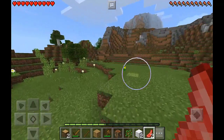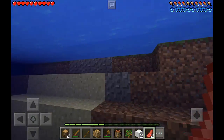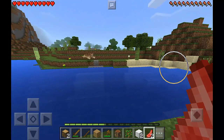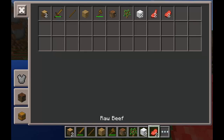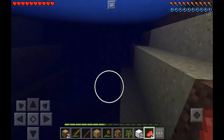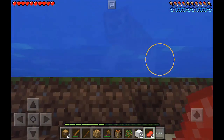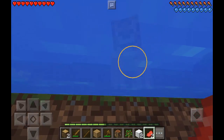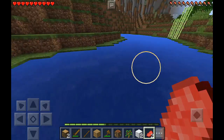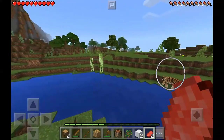Oh my goodness, he's running — he's after me! Let's go to the water, I think he cannot go here. Let's see — yeah, he can now. Where's the meat? I need the raw beef. Can I tame you using raw beef? I'm not really sure. Oh my goodness, look at that — he's attacking me right now, he's wild! Maybe I should just kill this guy.